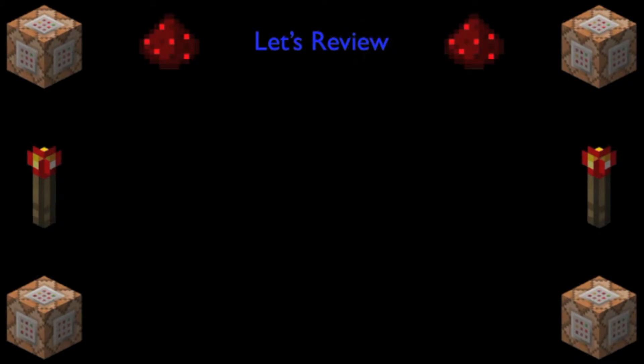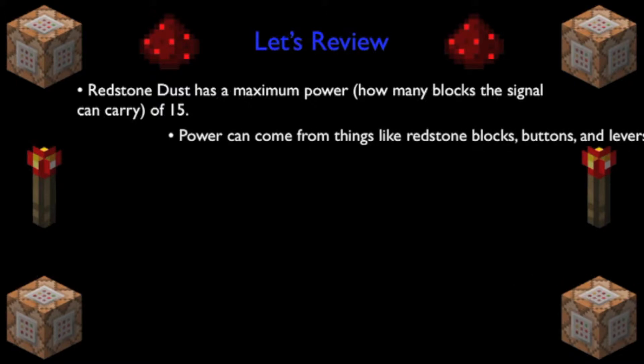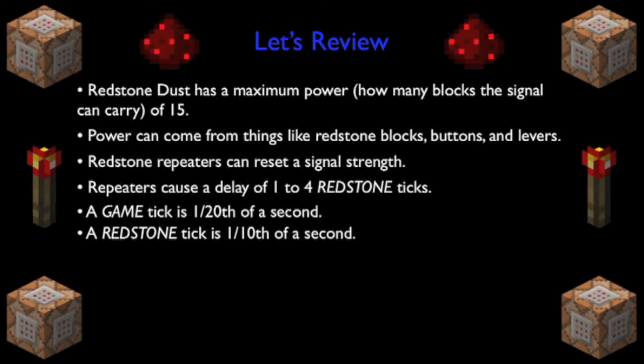Let's review. Redstone dust can have a maximum power of 15. Power dictates how many blocks a signal will carry. Power can be received from things such as redstone blocks, buttons, and levers. Redstone repeaters can reset a line of redstone signal strength to 15, allowing you to travel longer distances. Repeaters will cause a delay of one to four redstone ticks. Game ticks and redstone ticks are two different things — a game tick is 1/20th of a second, and a redstone tick is 1/10th of a second.